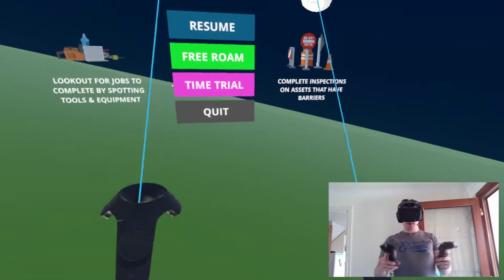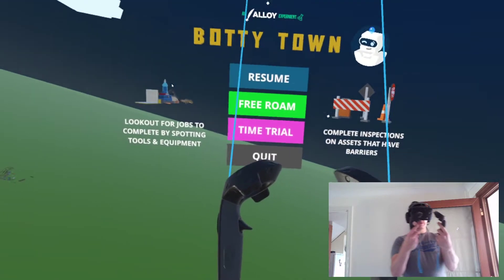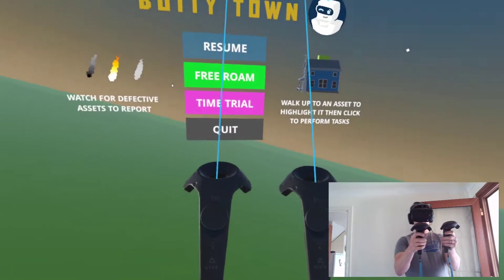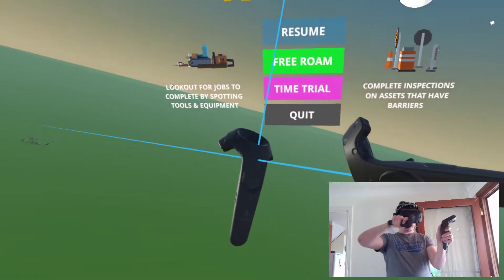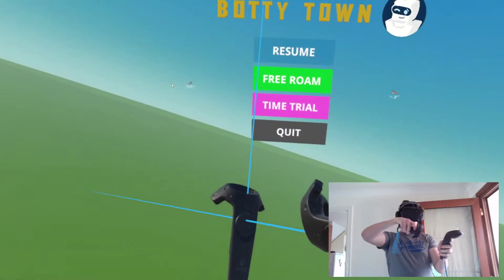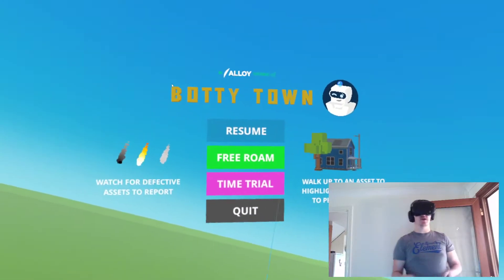These two pointers — so what we've got is the clickers. We do that for selecting, pointing and clicking. We've got the top buttons on here, these ones here, which will get you back to the main menu. And then we've got the large D-pad paddle button things, which will, when clicked, teleport you around the map.